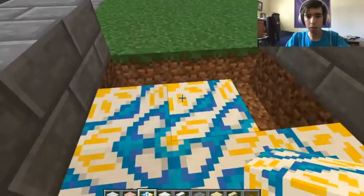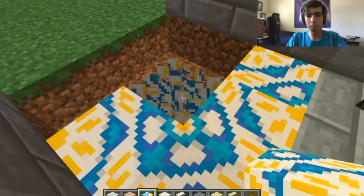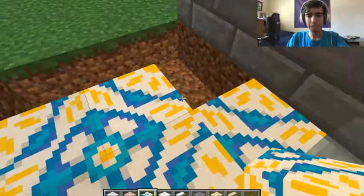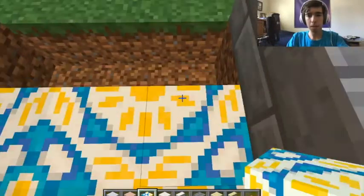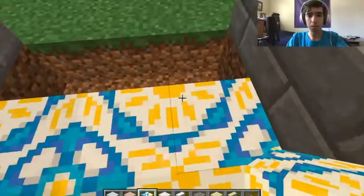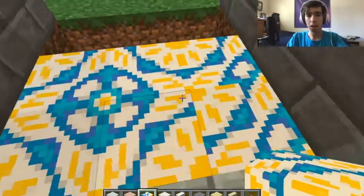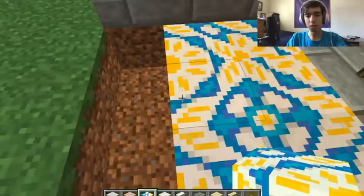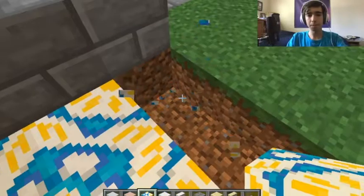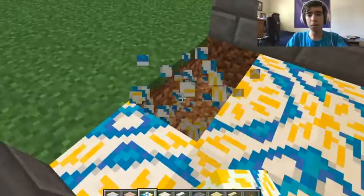That didn't quite work. There we go. I can change which side it's on. I just realized there's two different patterns you can make with the glazed stone. There's a sun, and there's all kinds of different patterns for these guys.